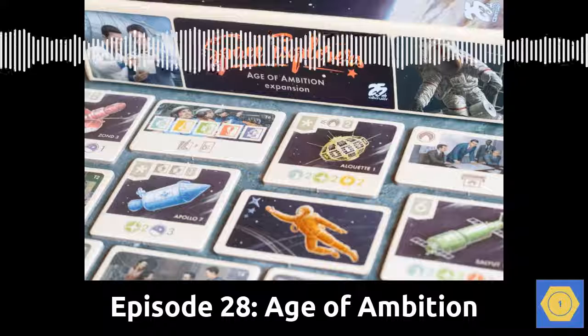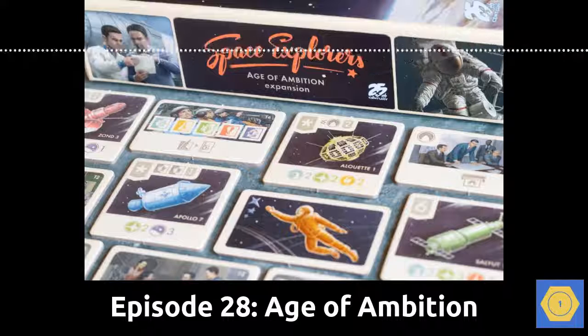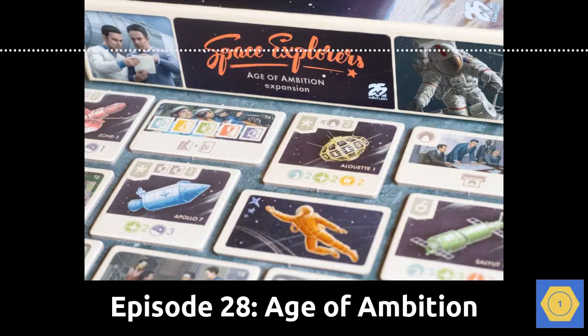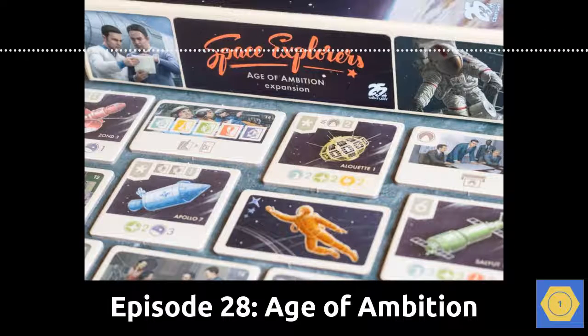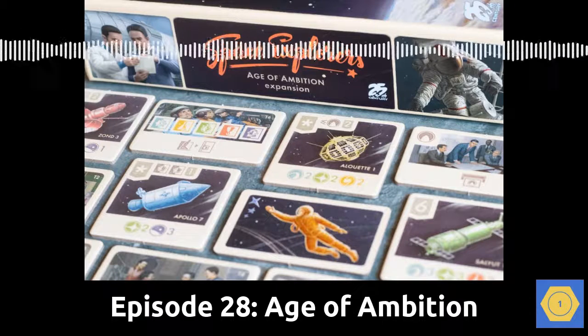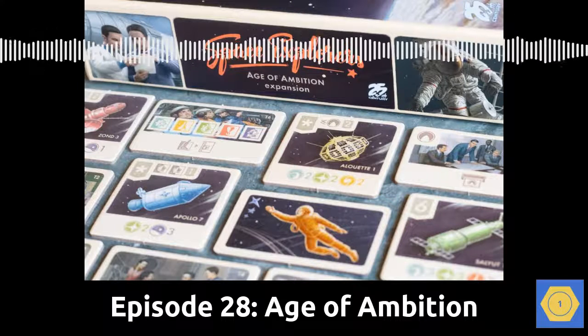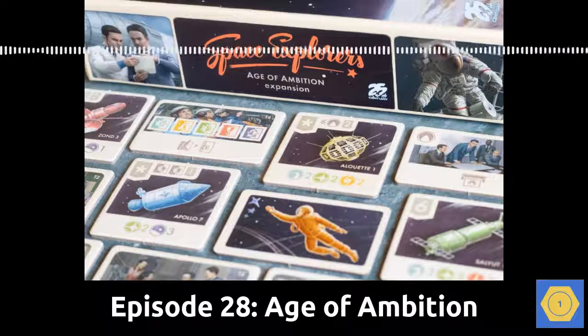Now let's talk about those seven modules that Age of Ambition adds to Space Explorers. They're numbered from one to seven with the lower numbered modules adding a lot more to the game. For instance, module one, Space Powers — that's the big one. Every player takes on one of four different nations to launch space missions: the US, the USSR, Japan, and France. Each nation features a player board with multiple unique player powers. There's a lot happening in this module, which adds to the game's learning curve, but also to the strategic options that players have.